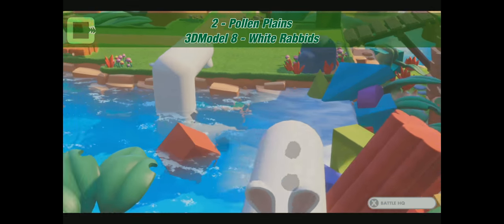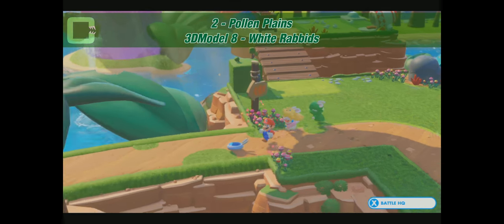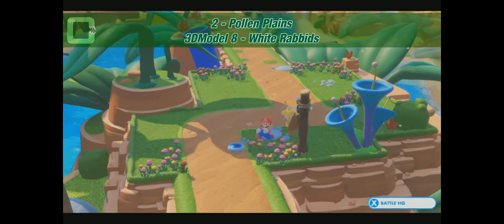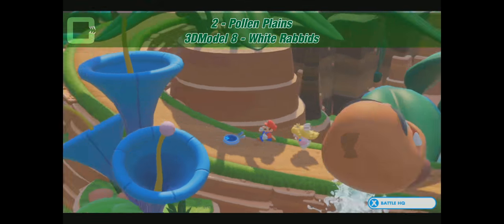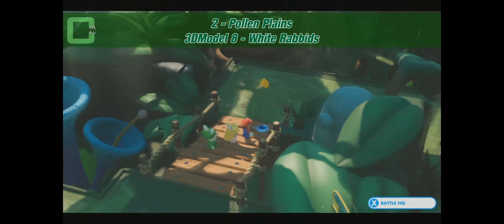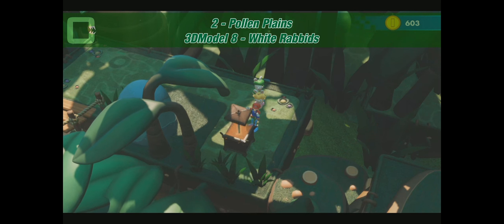Next, in the Pollen Plains, is 3D model number 8: White Rabbits. Here's where we came through with the cannon earlier — remember when we opened up the path. Now we continue with the story path. Another battleground, challenge number 4 as a marker. Now we're getting into the jungle. Right after you enter that new battleground, another coin — and we have the White Rabbits 3D model down to the right.